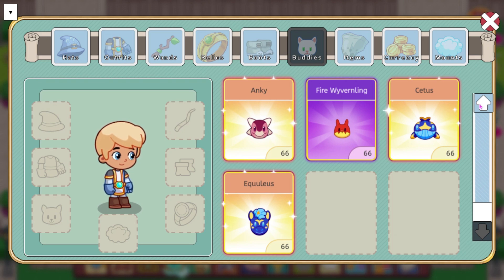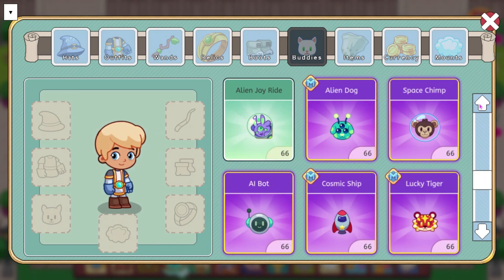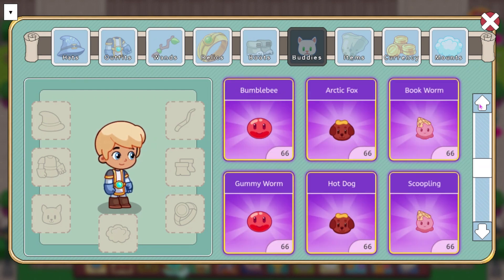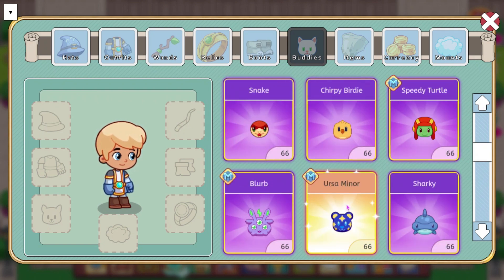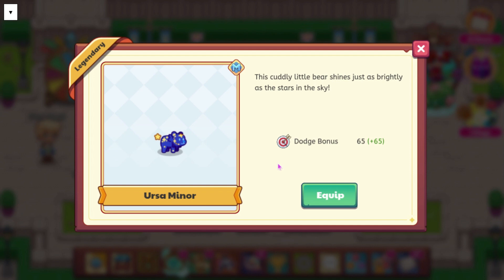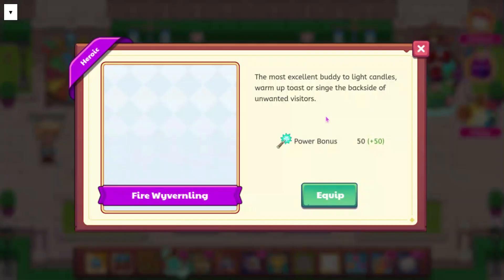So those are the two boots. We have a few buddies — three of them. Also Ursa Miner, which I believe was updated to be legendary. I think it was epic before, but now it should be legendary. Yeah, so here it is — Ursa Miner was updated to be legendary. This is what it's going to look like. It also has a dodge bonus of 65 now, I think that was updated today. We also have the Fire Wyvernling, which is going to be in Dragon Isle and will have a power bonus of 50. It says the most excellent buddy to light candles, warm up, toast, or singe the backside of unwanted visitors.